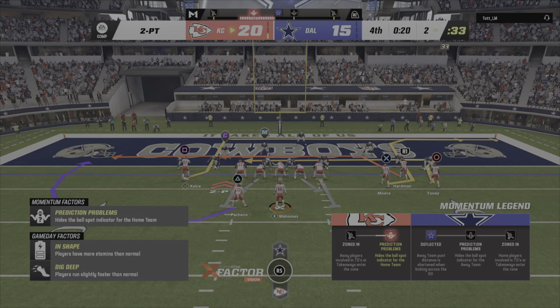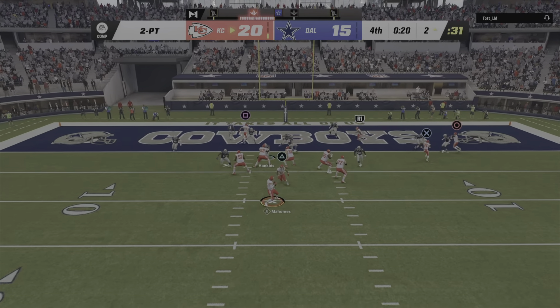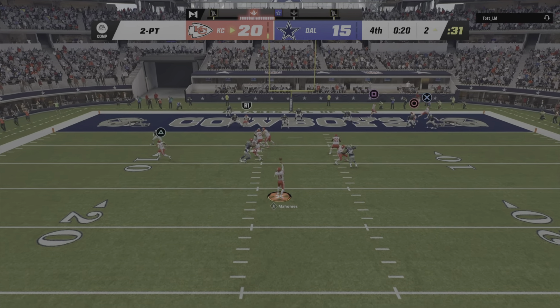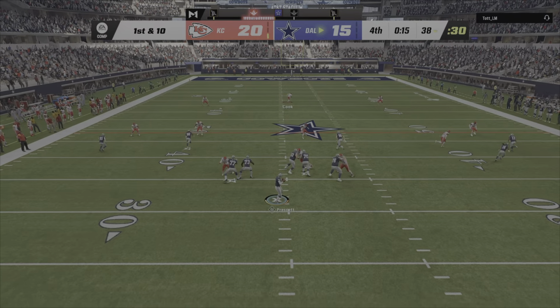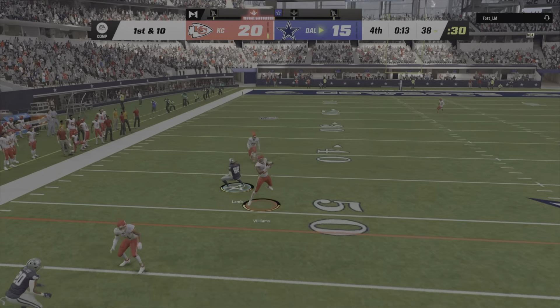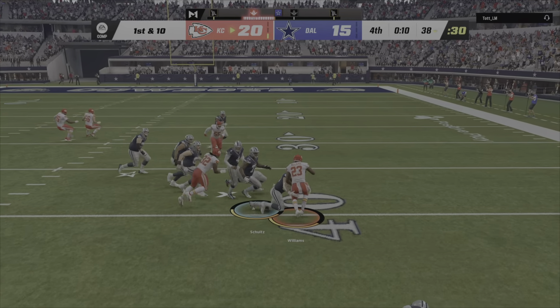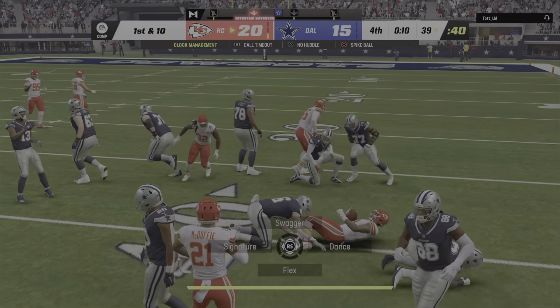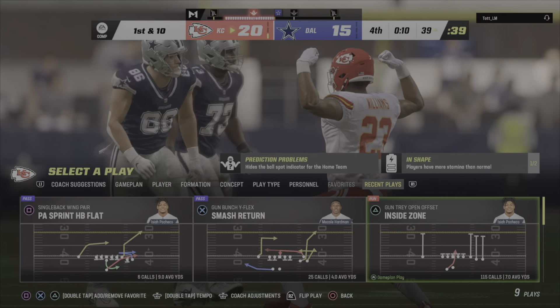I think we're going to remember this possession for a long time — we've called a bunch of games. But how about how they got it done, Charles? They were trailing in this ballgame and had been on the sideline for a while. But a bad throw at a bad time — it's intercepted. Joshua Williams with a pick, and the Chiefs are going to take possession of the football.